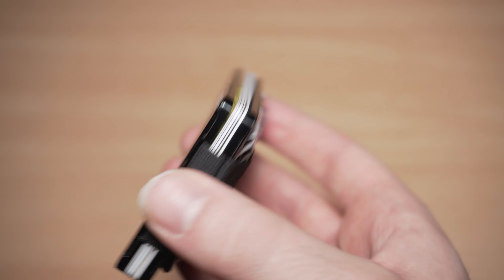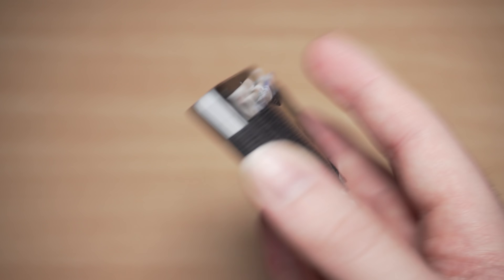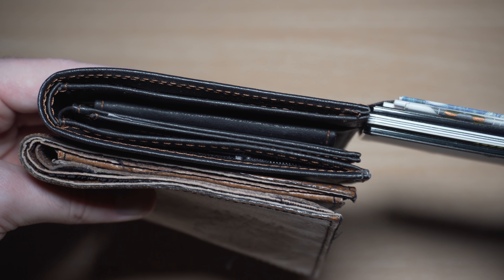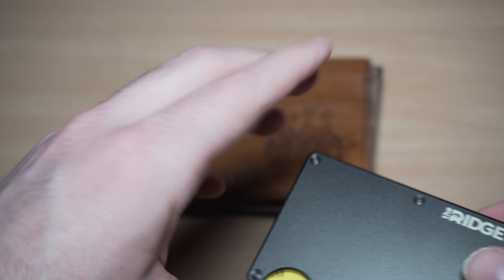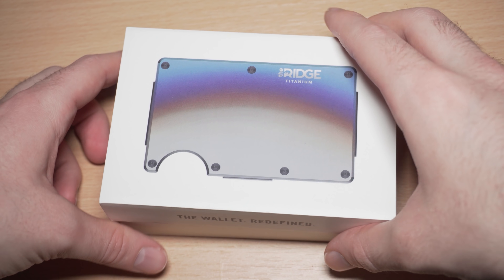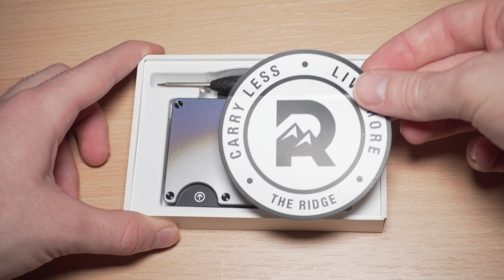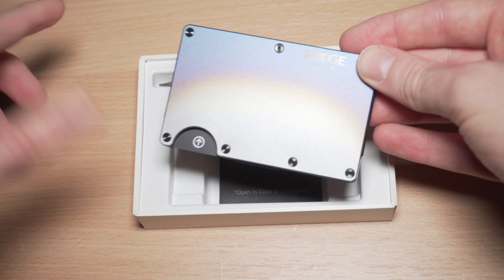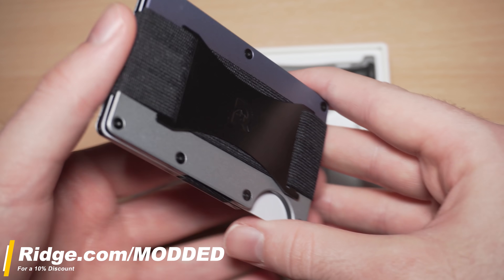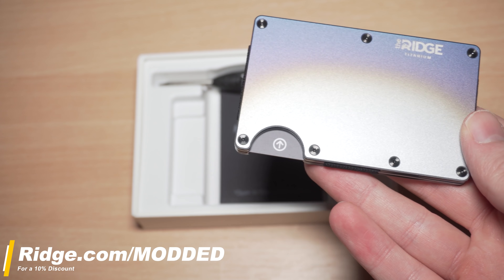But first, this video is brought to you by the Ridge Wallet. The Ridge Wallet is a compact wallet designed with RFID blocking plates that can hold up to 12 cards with room for cash. I've been daily driving the black aluminium Ridge Wallet for over a year now, and honestly guys, it's a great product. It helps cut down on that awful wallet bulge you get with traditional designs. They also come in over 30 different colours and styles, including some more premium designs like this awesome burnt titanium look. The Ridge also makes a perfect gift for Father's Day which is coming up soon. Check the link in the pinned comment below and use code MODDED at the checkout to get a 10% discount. Thanks to Ridge for supporting the channel.